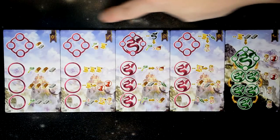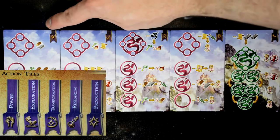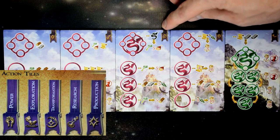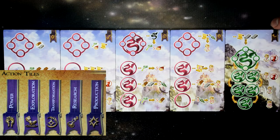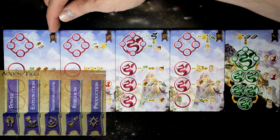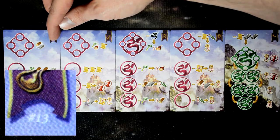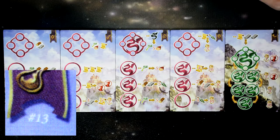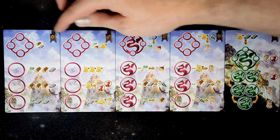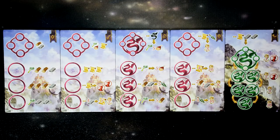Here we have an example of the five different types of action tiles: production, research, transformation, power, and exploration. Each tile has a picture of the type of action tile it is, and underneath it is a quick reference number which references the back of the rulebook — it will tell you specifically what each space gives you.